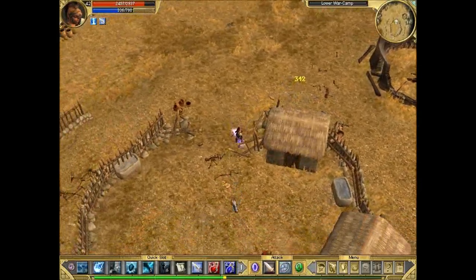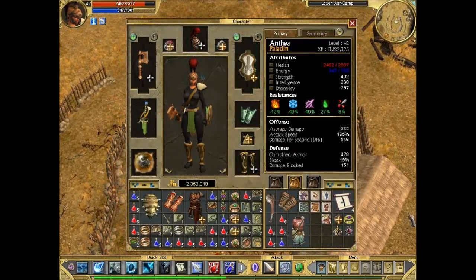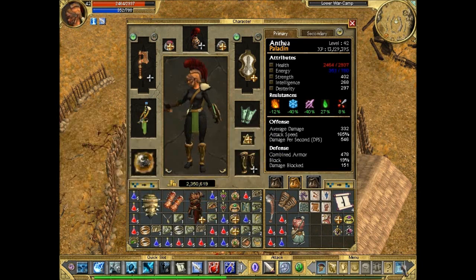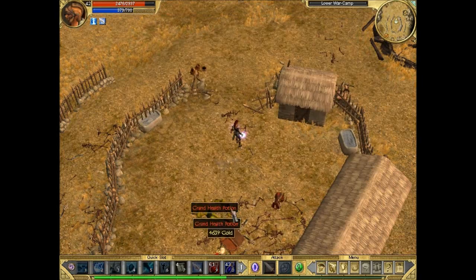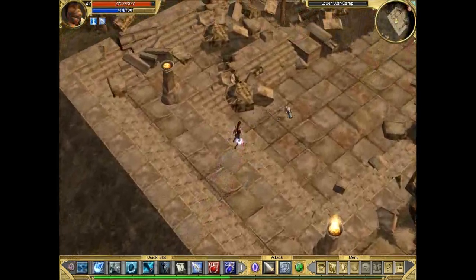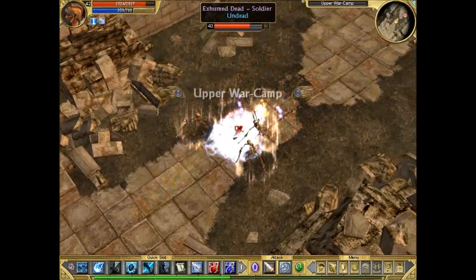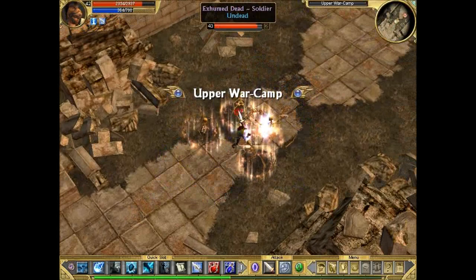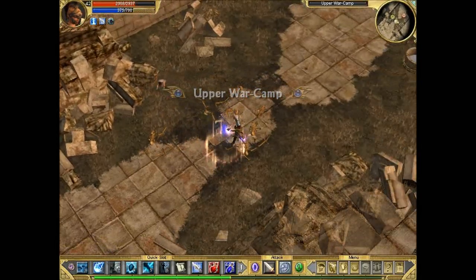That was a hell of a lot of undead. I'm not sure what I just picked up — never mind. This is now reaching the upper war camp. It's still a war camp but it's among the ruins. These guys are glowing so they're quest-related — you have to kill them so you can speak to the guy that crawls out of here.